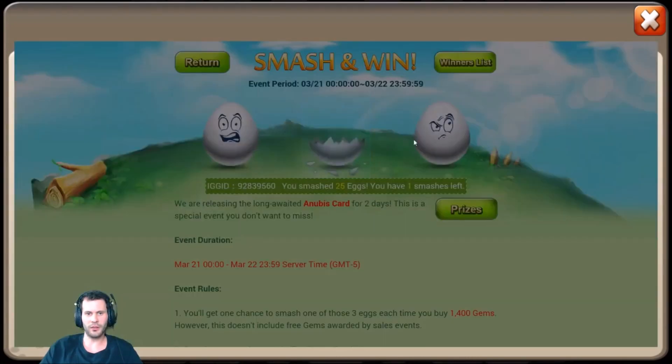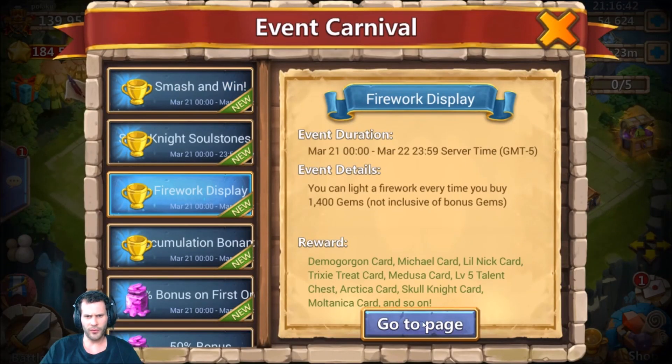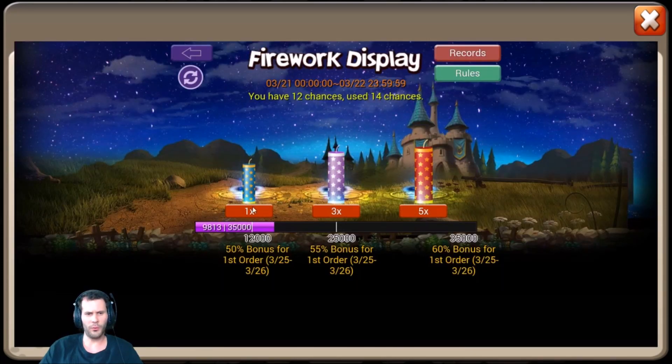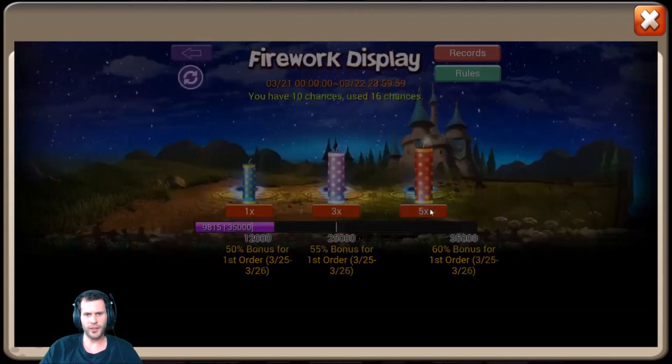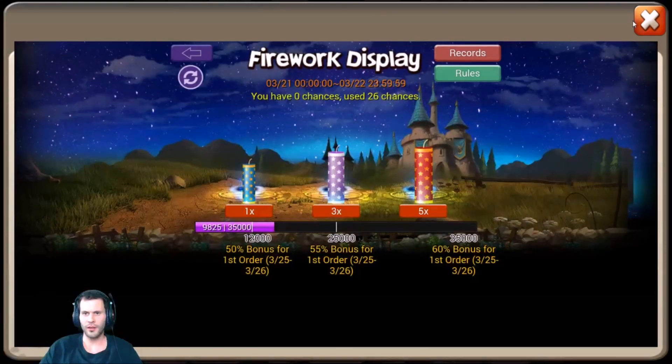Hopefully we hook him up with like a demo gorgon or something good besides shards — goodness gracious, nothing but shards. I don't believe you can get Anubis from fireworks, but let's go ahead and do fireworks anyway just to get it out of the way. Let's do a 1x, a 1x, and then two 5x's. Come on, give us some heroes — shards and gems. I'll take the gems. A Trendtar card, that is junk right there.